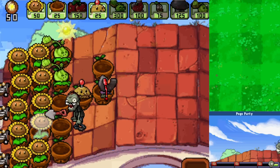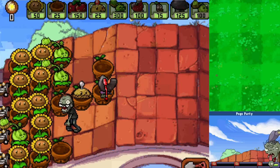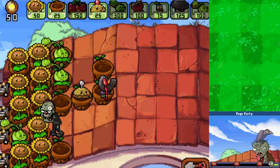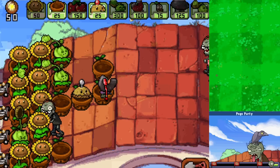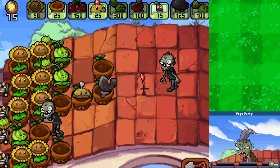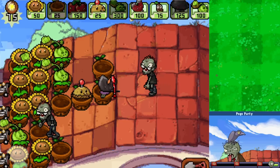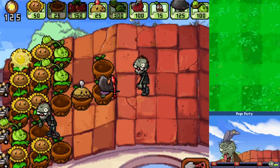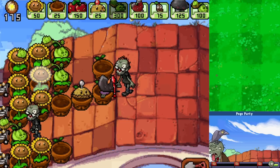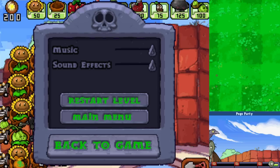We got it - but what do we do now? Oh my goodness, they eat quick. These zombies do not let up, it's wild. Come on - if we can at least beat this one up, that's great. There's another one coming in. We just need to prioritize getting a Magnet Shroom out as soon as possible. Please don't let him get through. This is all I can do for the time being. He's still trying - he might get it too - and I don't even have anything for the Magnet Shroom. We're going to reset this one.